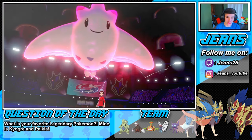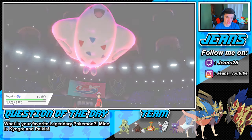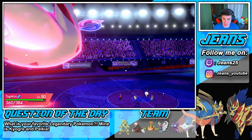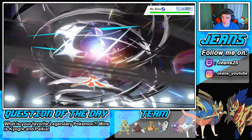I want the Eiscue to go down and Mr. Rime should just be chilling on the side. I want to boost our speed up here, but I don't think he has anything too fast except for that Weavile — that's why I want to boost speed. But the Max Airstream Hurricane does go first, our Butterfree outspeeds. Let's go Butterfree, do some work!